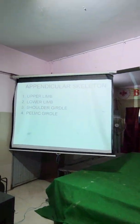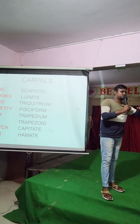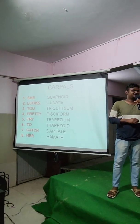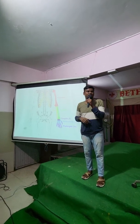Carpal bones — how many carpal bones do you have? Eight. What is the first one? What is the second one? What is the third? What is the fourth? Sixth? Seventh? Eight. How many metacarpals do you have? Five metacarpals. How many phalanges do you have? Fourteen.